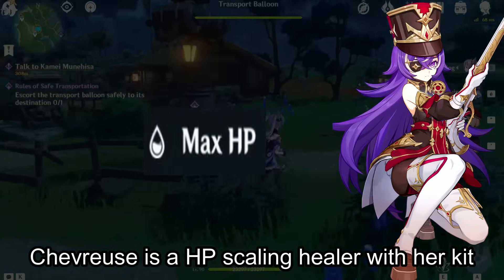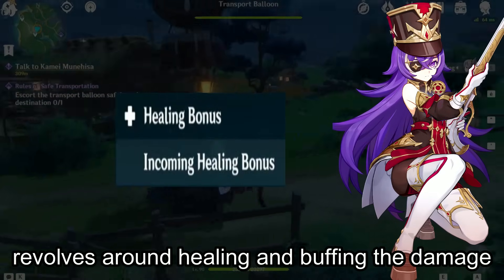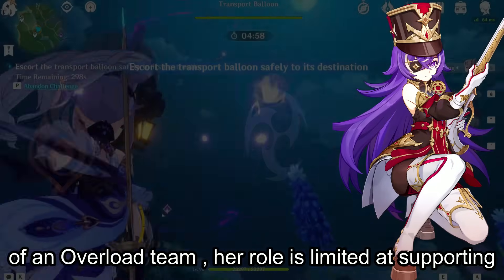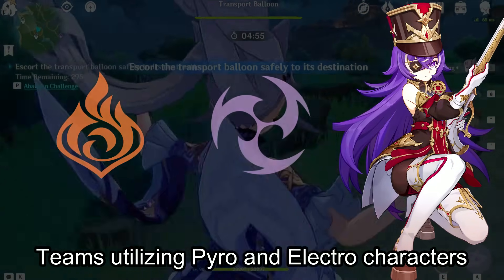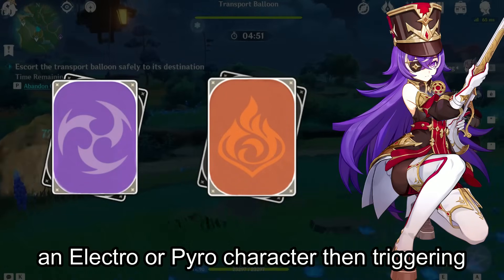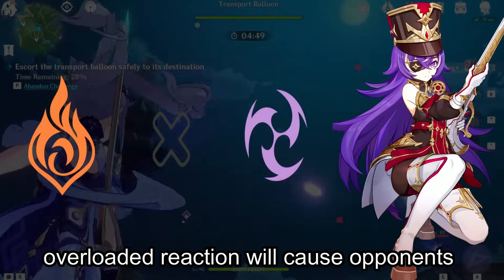Chevreuse is an HP-scaling healer with her kit revolving around healing and buffing the damage of an overload team. Her role is limited to supporting teams that utilize Pyro and Electro characters.